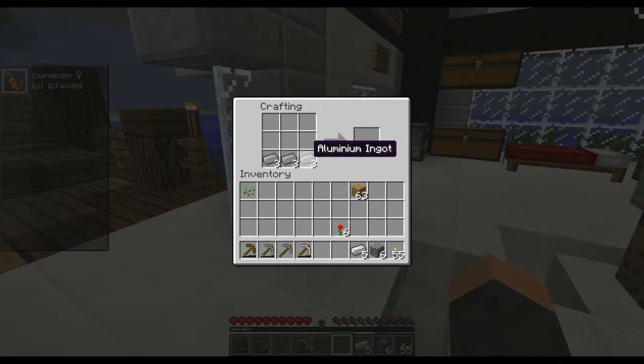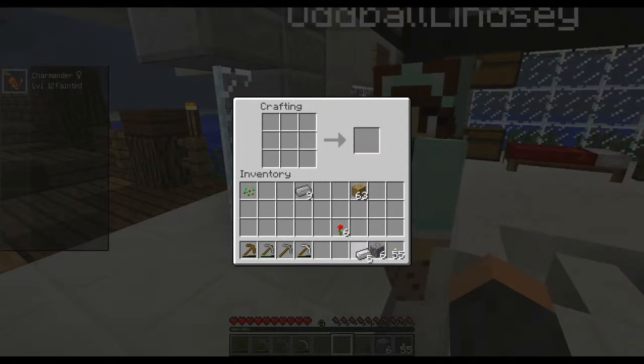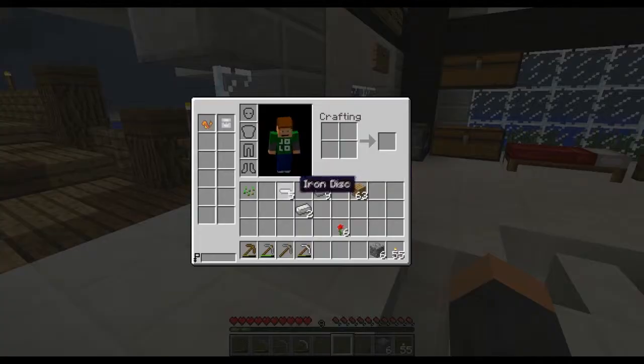I got the aluminum — or I'm sorry, aluminium. It's actually spelled 'aluminium' in this mod, not the American way without the I. I put three in a row — that doesn't do it. You gotta do iron — three iron makes an iron disc. We're definitely gonna need the iron. So what is the aluminum used for? Building, then — you have to beat it into plates.